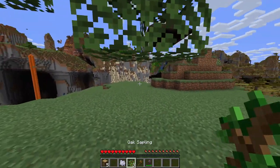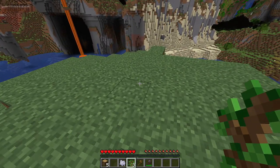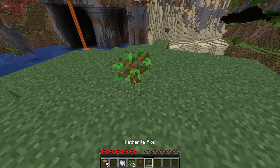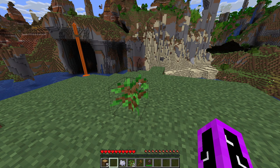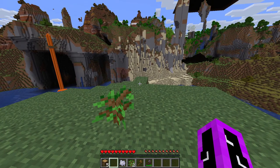So now you have a sapling, you want to look at a piece of grass, press right click, and there you go. So now you know how to grow a sapling in Minecraft.